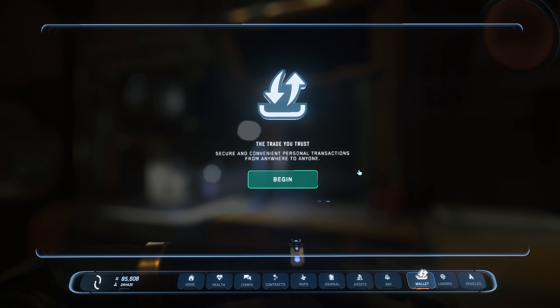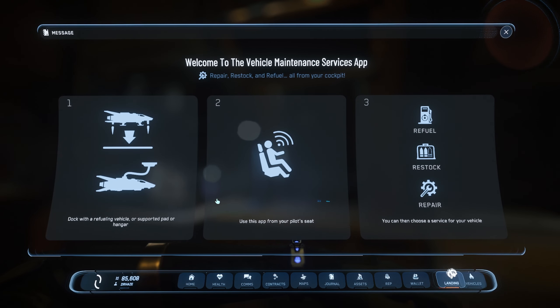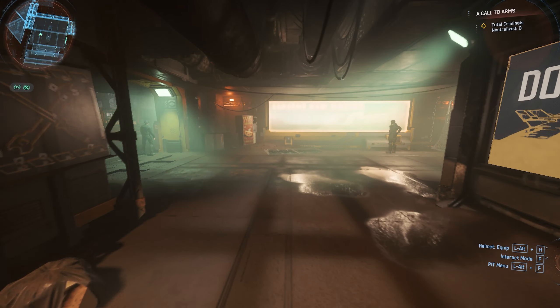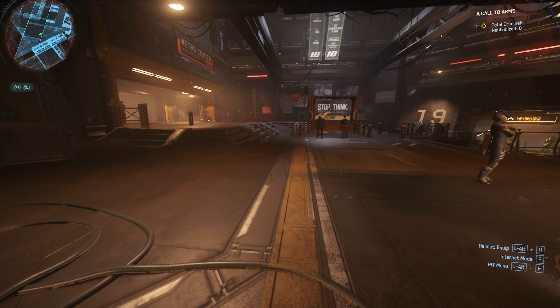There's also a Dossier tab displaying information about each organization. The Wallets tab lets you send money to friends and receive it. Let's head to the spaceport to retrieve one of my ships so we can go over the last two tabs on the way.